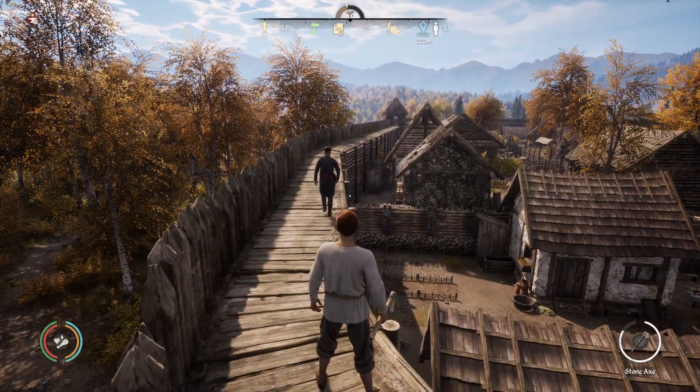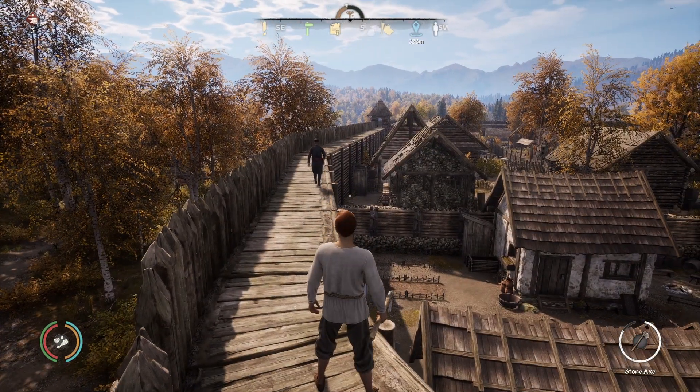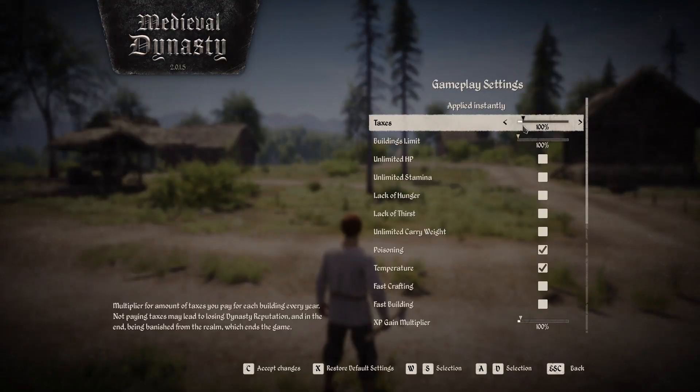At the top you can see the little paperwork icon — that is the person you'll be paying taxes to. This is currently on 100%, and if you increase this percentage it will increase the amount of taxes you have to pay.